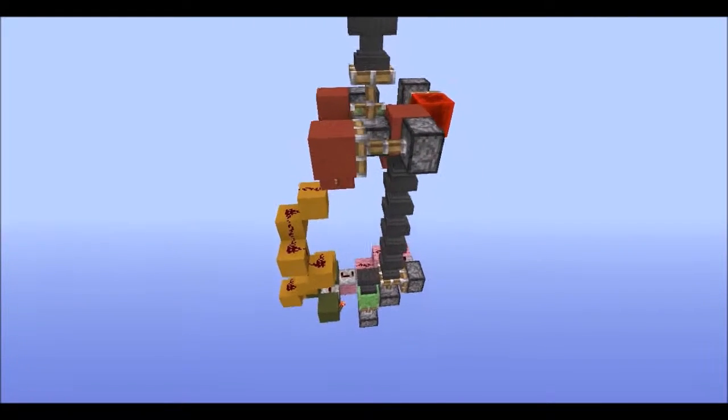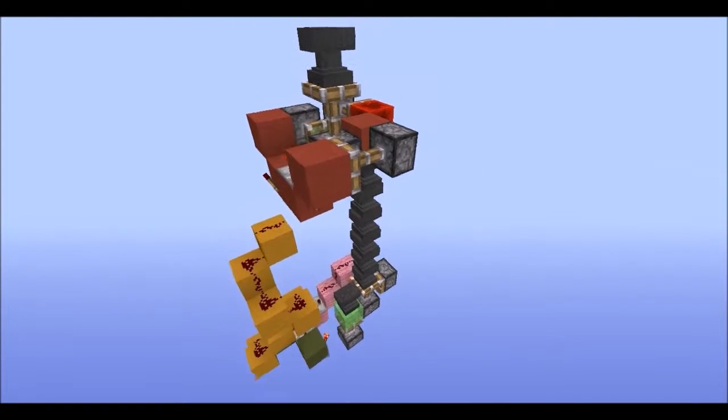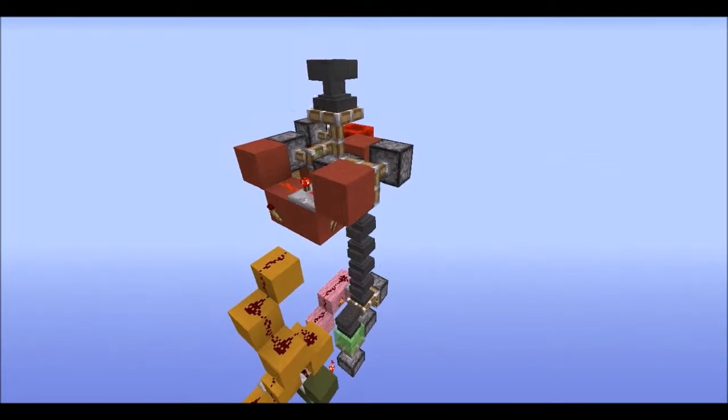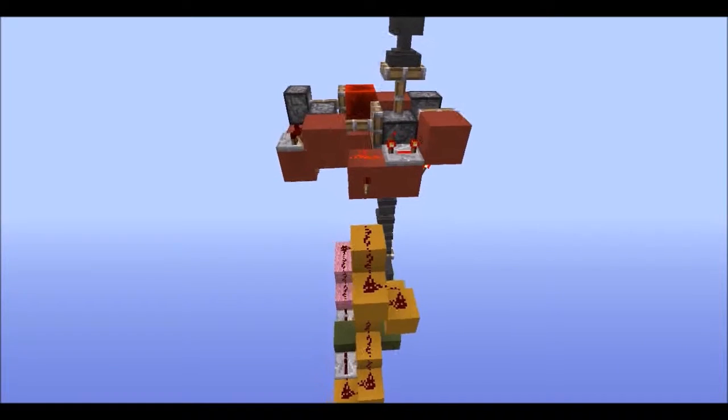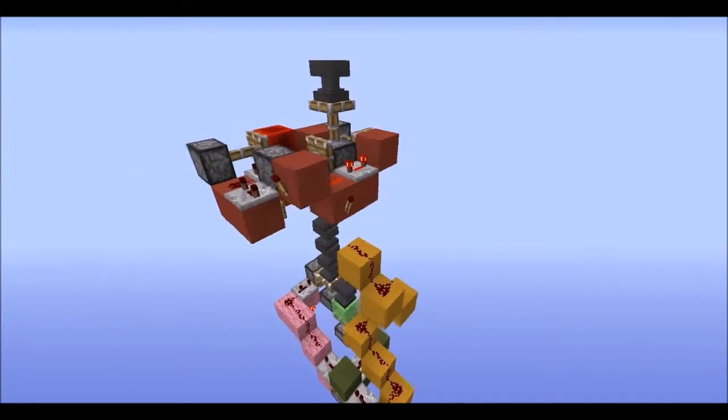Hello YouTube, Skatom here and welcome back to the Minecraft video. Today we have the flush automatic anvil replacer, and it is fully automatic — you don't have to do anything. When you break that anvil and use its last durability up, it will automatically replace for you.